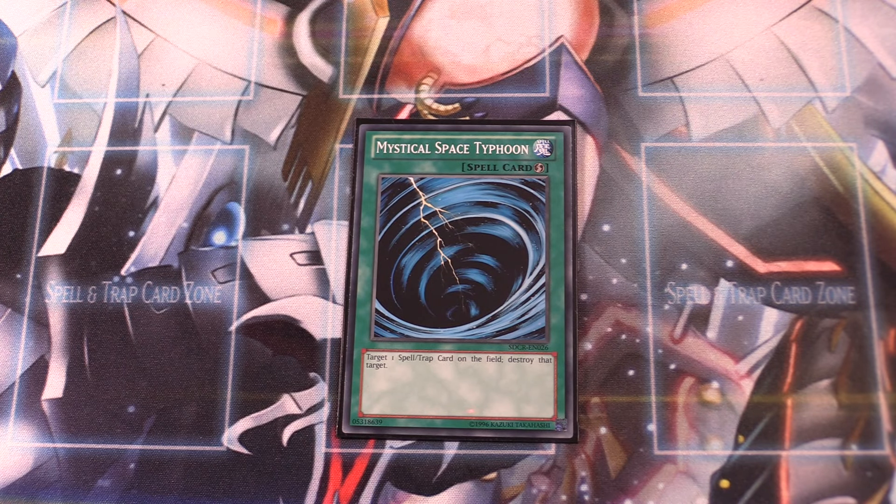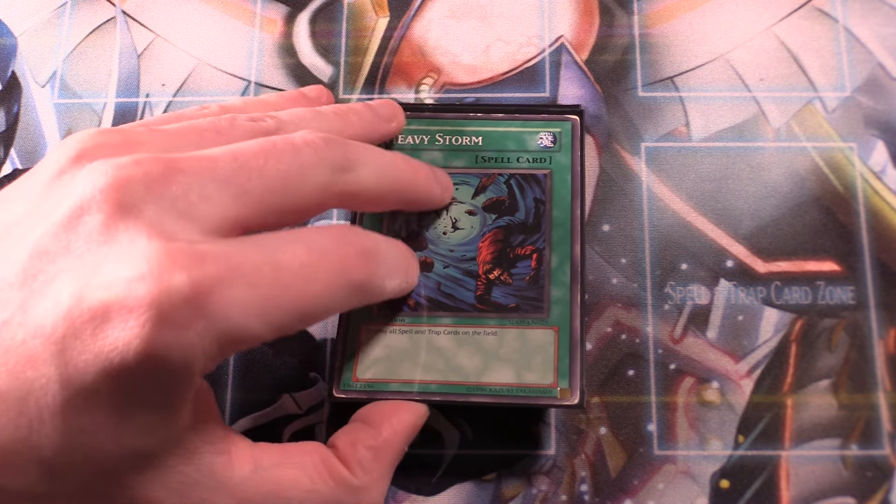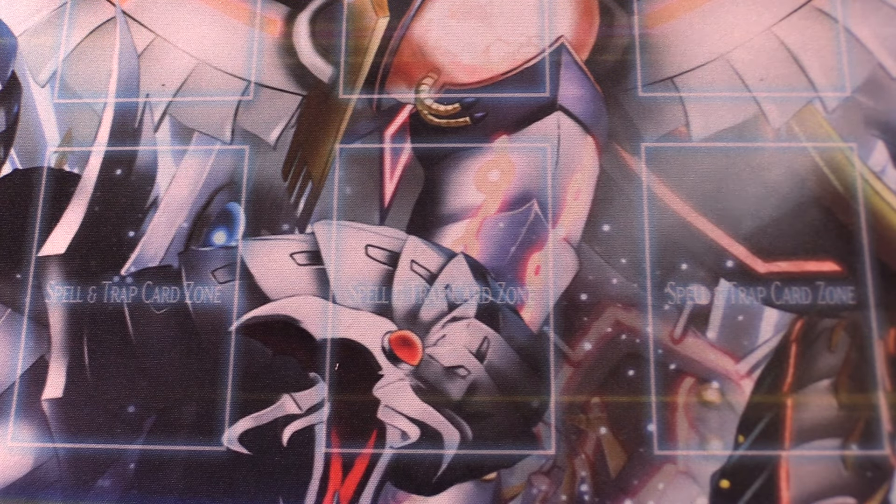Spell and trap removal is of course very important. One copy of MST — it is limited in this format — and one copy of Heavy Storm, which is also limited. One copy of each.